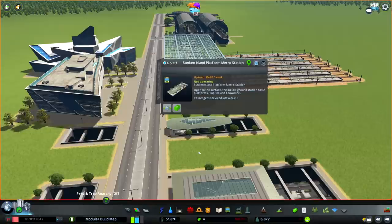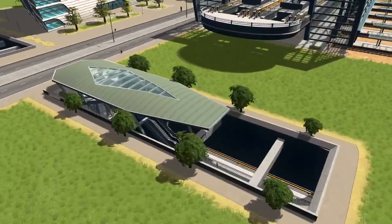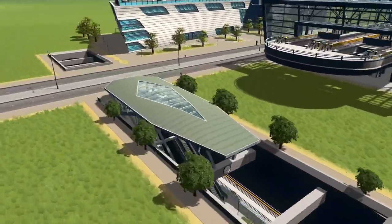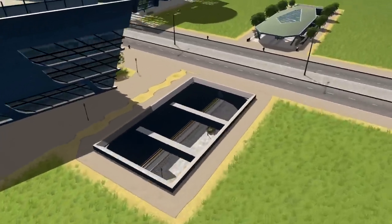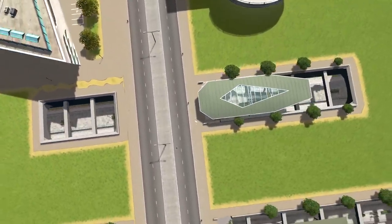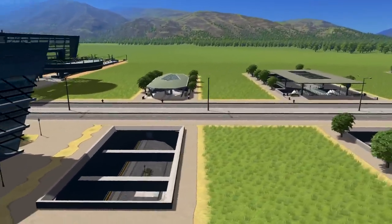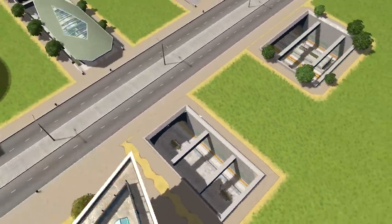Moving on to the Sunken Island Platform Metro Station — open to the surface below ground, with two platforms: one upline and one downline. Very nice. Just a nice layer of depth, which is something this pack is really bringing. Really small, not taking up much room. It's better than just that grey square on the floor that we use for the underground metro stations at the minute — these are a lot better. Really like them.